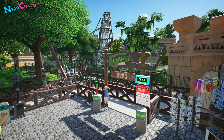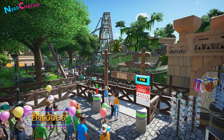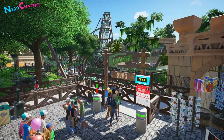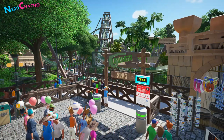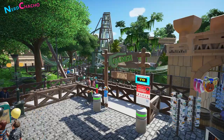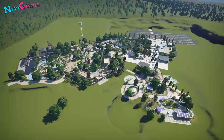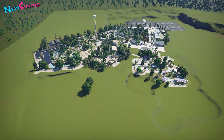Hey everybody, how's it going? Thanks for coming along to episode number six of Chacholandia. This is our UK park that we're building, very much inspired by Cedar Fair and what would happen if they were to open a park in the UK to compete with Merlin. In the last episode, this is what we were building - Camunga, our B&M Invert Coaster. This is Chacholandia so far, and we've done a lot of work over the last six weeks. This is where we're going to be focusing our attentions.